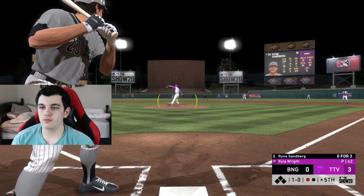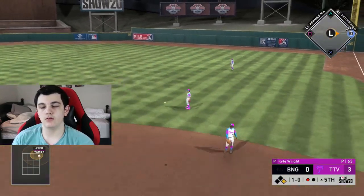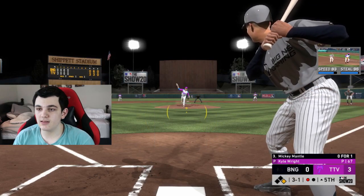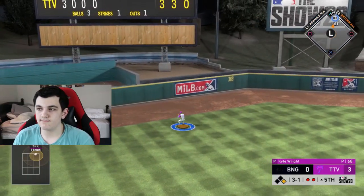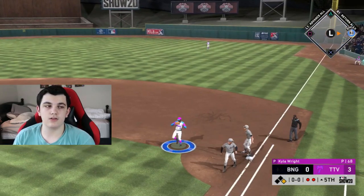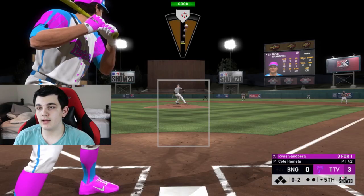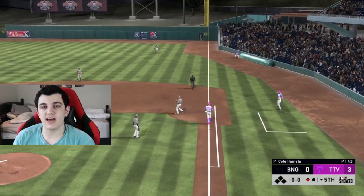Sandberg is 0 for 2. I get a single to bring up Mickey Mantle — Mickey, you need to come up clutch. 3-1 to Mickey and I'm right on that pitch — it's a late/okay. Come on Thames. I'm out in front and he grounds out to Thames for the first out. Come on Sheffield — lead-off double for Gary Sheffield! That brings up Trout — wait, no, it brings up Reggie. Reggie grounds out to Sheffield.